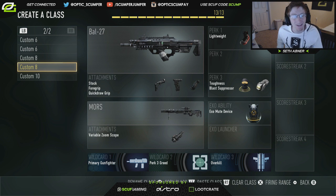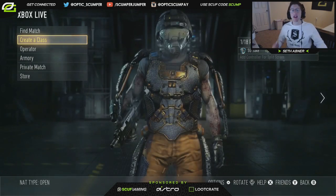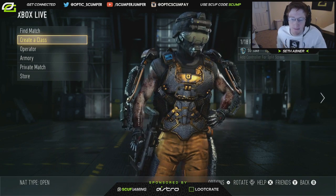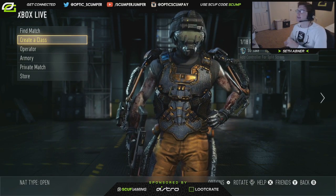The last class is as basic as it gets. Double stuns, fast hands, exo mute ability with the BOW. I barely ever use this class, but when I do it's whenever I'm pretty much getting destroyed and have no other way to go — hopefully to turn things around. Regardless, I hope you guys enjoyed my class setup. If you did, make sure you drop the video a like, favorite, comment, subscribe if you want more competitive videos like this. Let me know in the comments what you guys think. This is Raptic Skumpy, I'll see you guys in the next video.